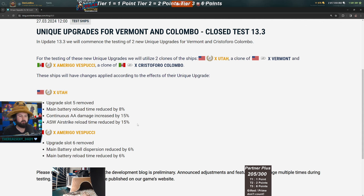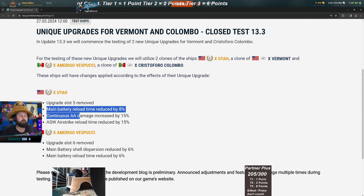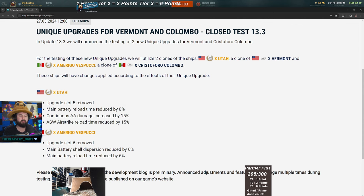For randoms I think this could do really well. You get better anti-air, which is great since the Vermont already has insanely good AA, faster ASW reload so it's easier to hit subs, and an 8% better reload so you can just farm away. At range — you're typically sitting at 12-13 kilometers anyway — this upgrade is amazing for randoms and ranked players. That said, if you're trying to bring a Vermont into ranked, the unique upgrade alone won't carry it.